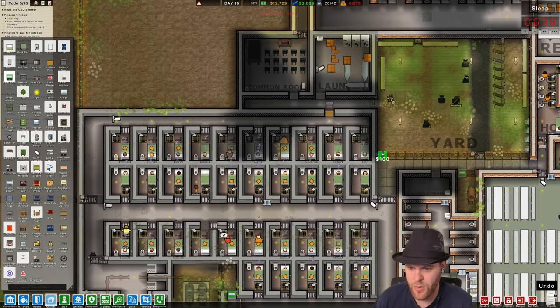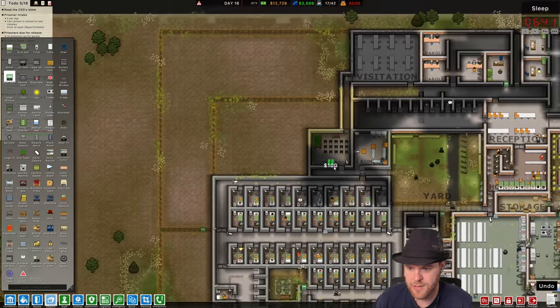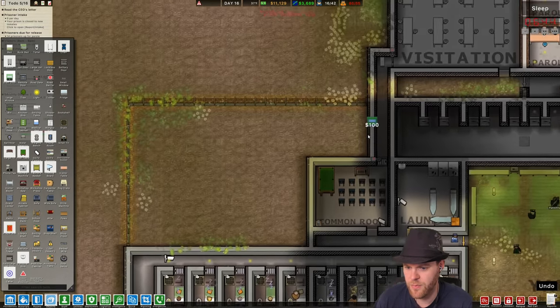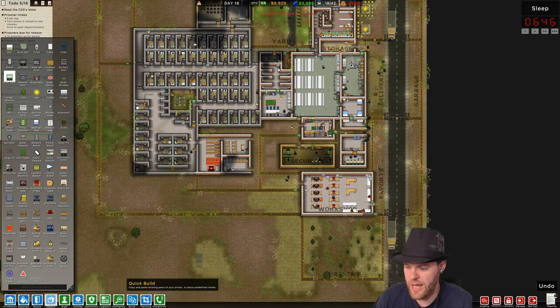Staff can enter through there — that's not good. Would I get them to maybe here like this? This would let them out. I don't want to go through visitation. Taser rollout.